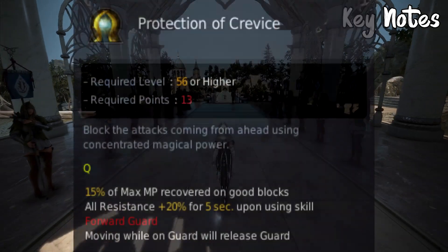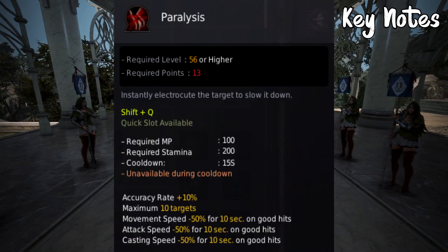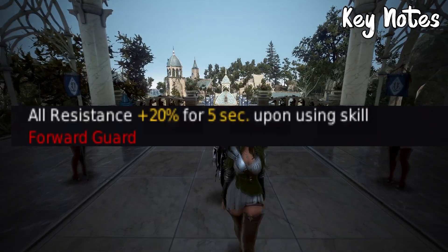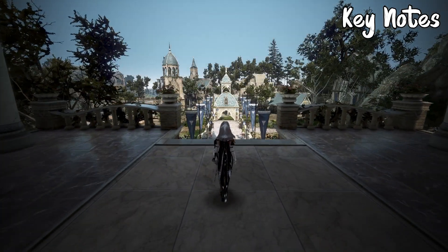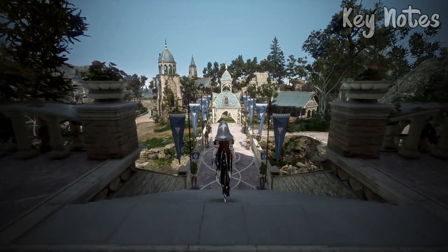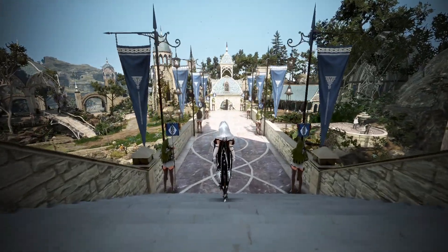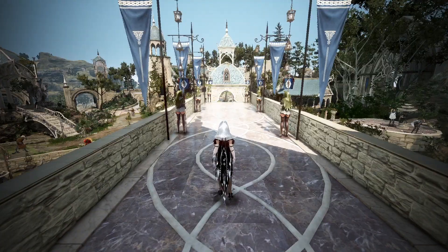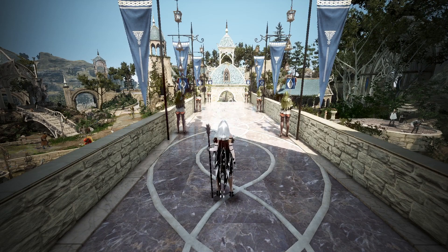Some key notes to remember when playing witch succession: she does not have a back block — an active back block — whereas awakening does. She does not have the skill Paralysis, which is a very strong slow. She does not gain resistances from block, she does not have a pet, and she does not have a C-spot. However, just because she's missing those things doesn't mean she isn't viable — witch succession is very strong in PvE and can be used in PvP.